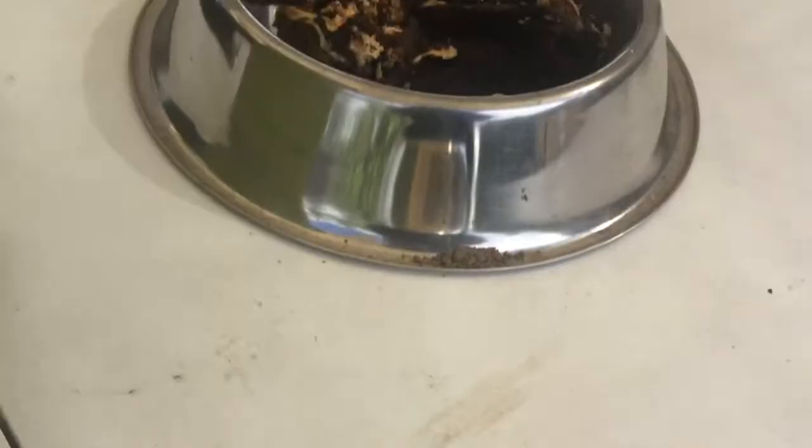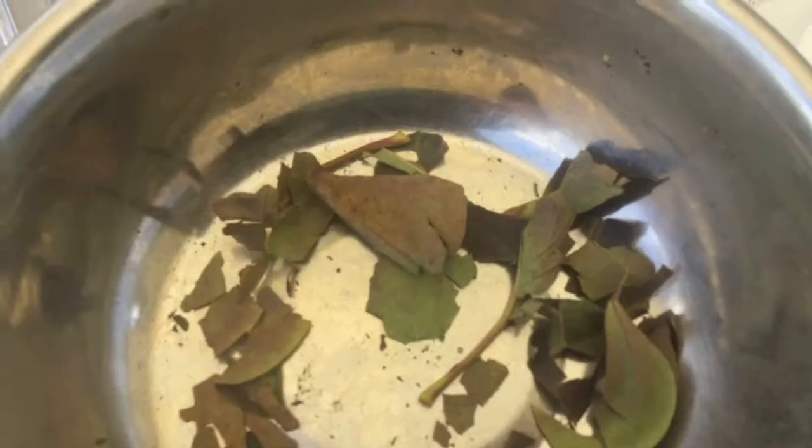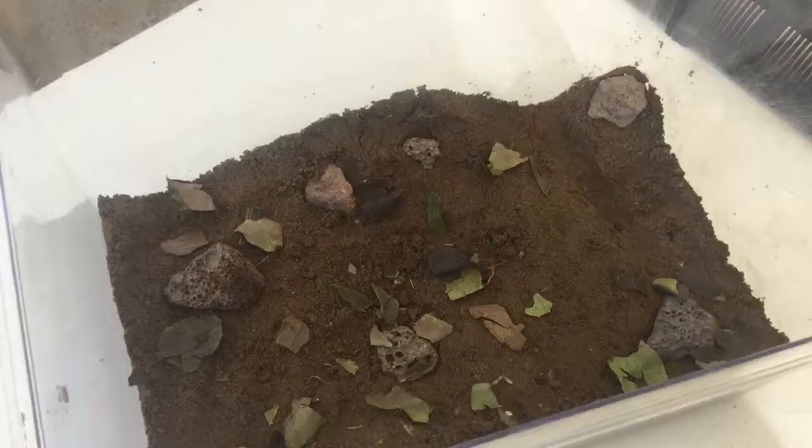Now time for the rocks and the leaf litter. I've got the rocks in — just placed them down firmly in various parts of the enclosure. I spread the leaf litter everywhere and put an extra rock in there too. That should be finished — now for the final and most important part of the enclosure.